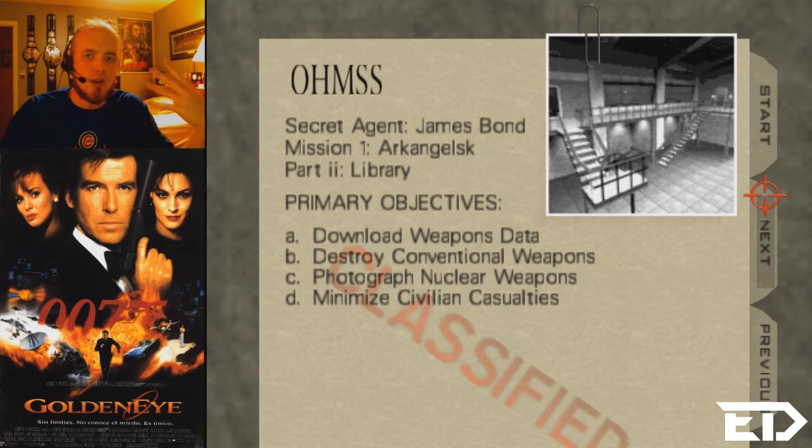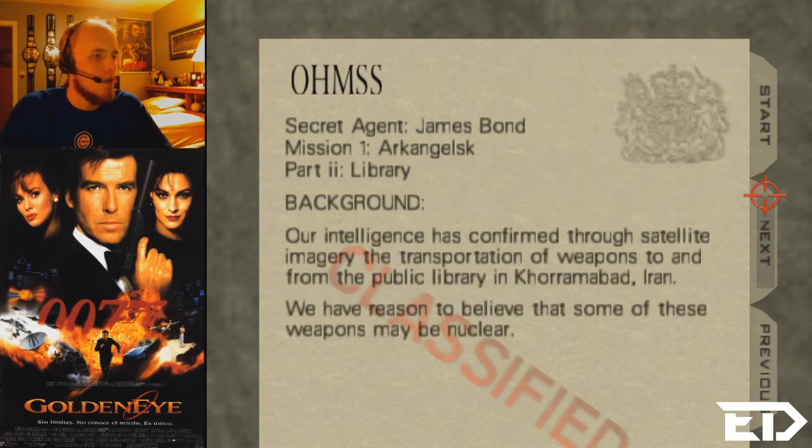This level is, of course, Library by BMW — one of the most popular GoldenEye custom levels out there, so I'm kinda surprised I haven't played it. Primary objectives: download weapons data, destroy conventional weapons, photograph nuclear weapons, minimize civilian casualties. Our intelligence has confirmed through satellite imagery the transportation of weapons to and from the public library in Koramabad, Iran.